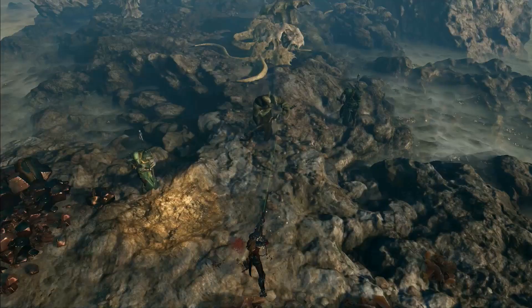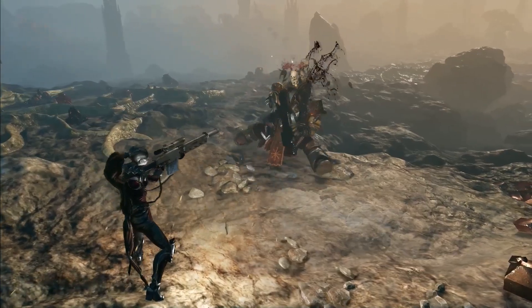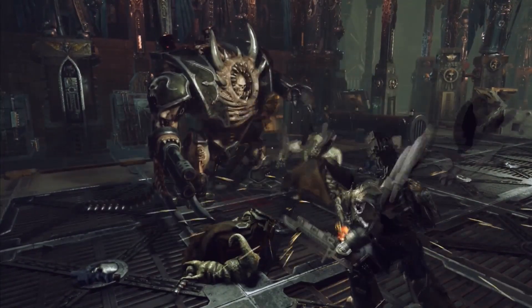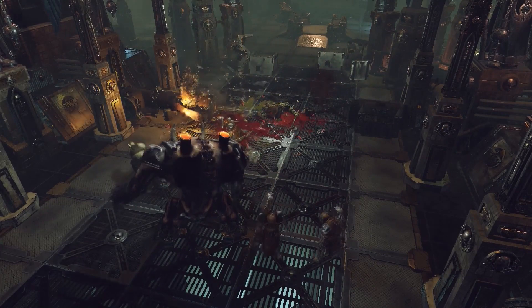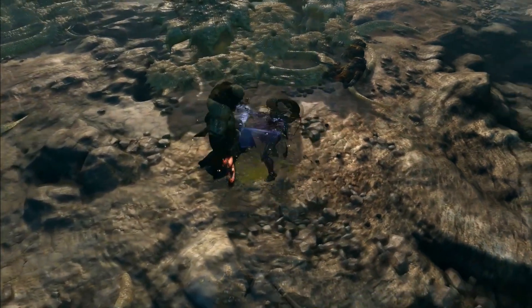Enemies also have leaders and different roles — there are snipers, enemies with heavy weapons, and some will try to flank you. You can target the snipers from a distance, or hit the leaders to try and cut the head off the enemy force.